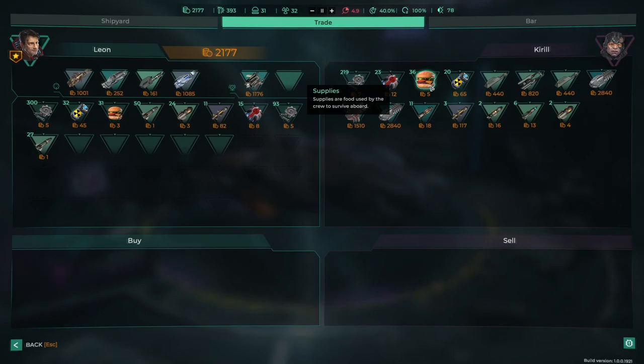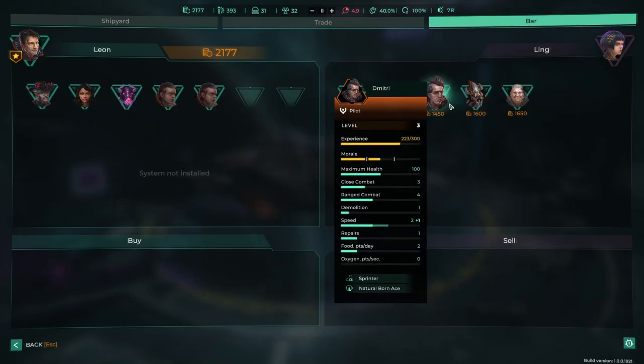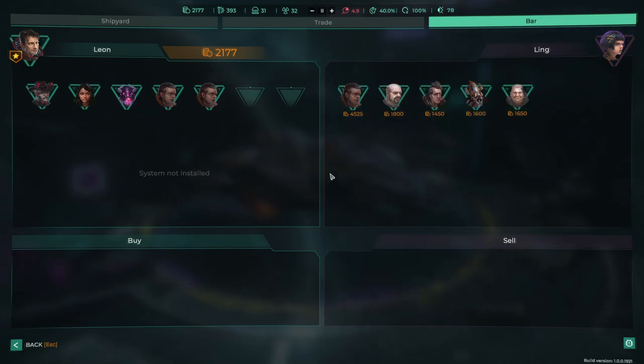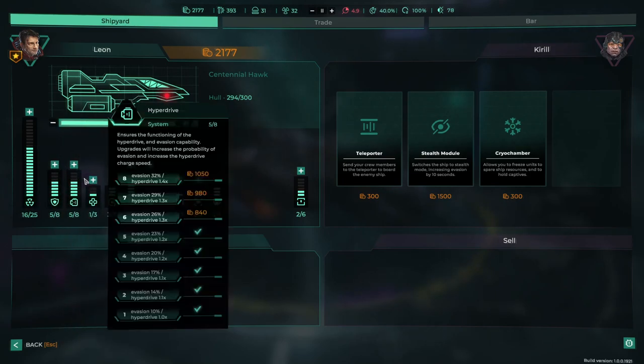We could buy some more supplies. We've got enough — it's only one away. Just have a quick look at the people as well: engineer, shield, pilot, shield and a medic. I wouldn't mind a weapons operator if we found one of those, I wouldn't mind trying to get one.